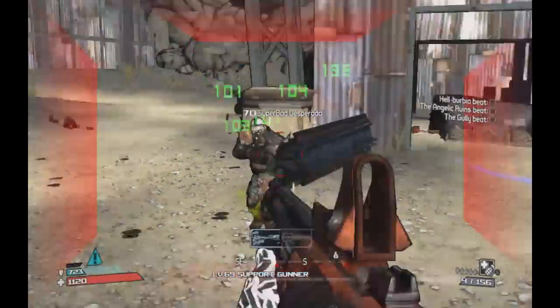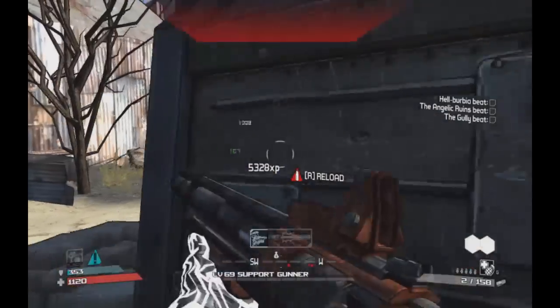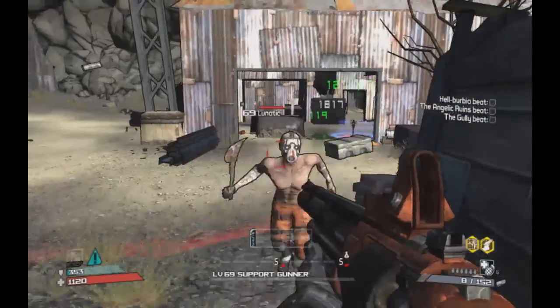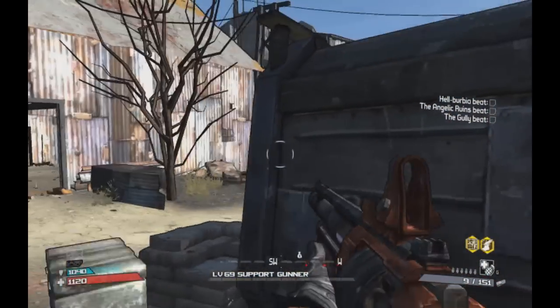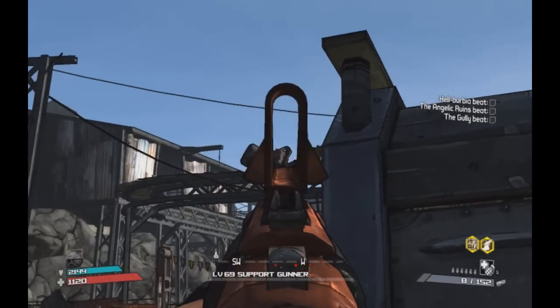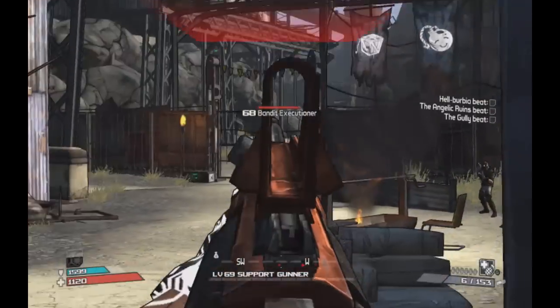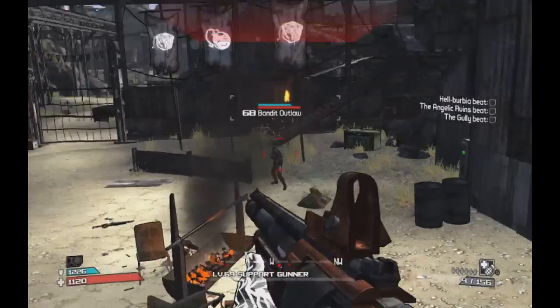You definitely want to aim for the head to get that critical hit damage, because this thing isn't that good if you don't aim for the head. What's really cool is it's also like a medium range shotgun — you can use it at a pretty good distance. I really don't like the fire rate, but I do like the pump action. Pretty cool.